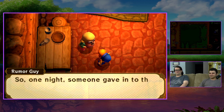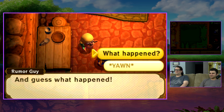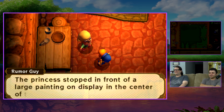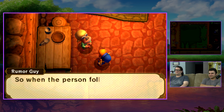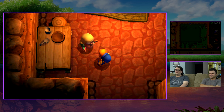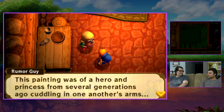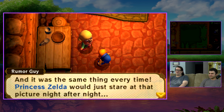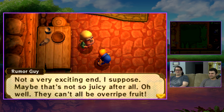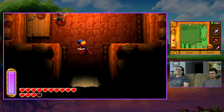For Zelda, the princess comes to a point where she has love on her mind. Every night the princess goes on a little excursion inside the castle. Her maids decided to follow her, and she stood staring at a large painting in the center of Hyrule Castle for ten minutes. Apparently it's a painting of Link and Zelda cuddling — from A Link to the Past!